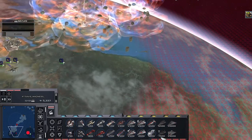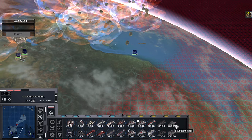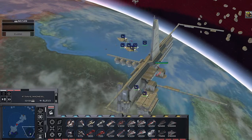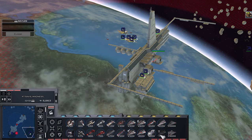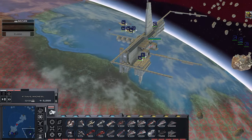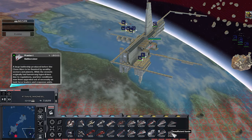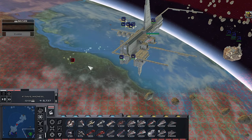Tech upgrade complete. Try fighter on your tail. You picked up a vulture. Vulture in the sky. Interceptor on your six. Vulture in the sky. Our space station is under attack.